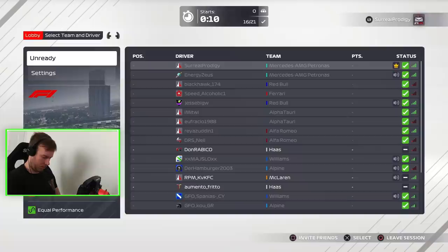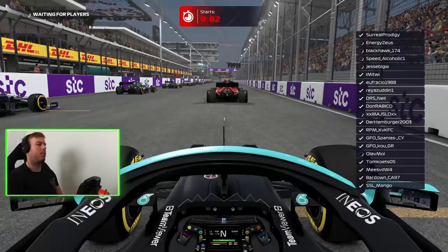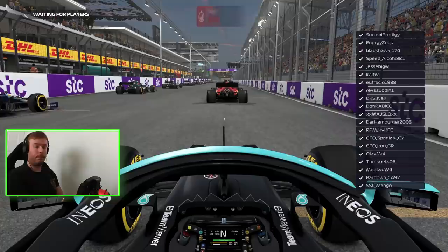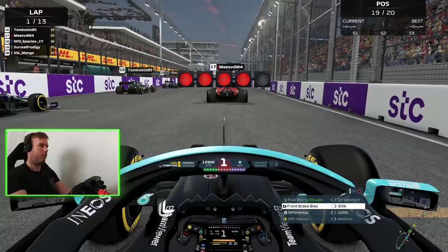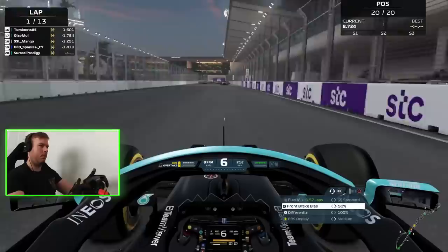JD here — we are back on F1 2021 and back with some more PlayStation lobbies. This time a 25% race at Jeddah in Saudi Arabia. I'm going to be showing you the complete full race, starting in Mercedes with equal cars. Five lights go out, starting on the medium tires for the alternate strategy — everyone by default starts on these tires around this circuit.